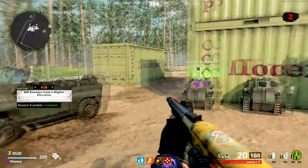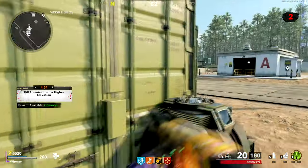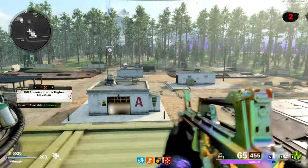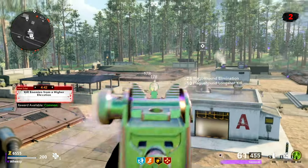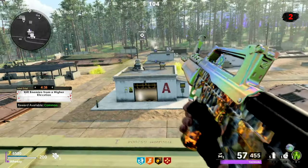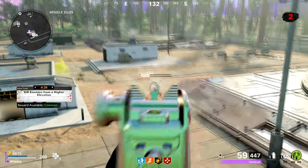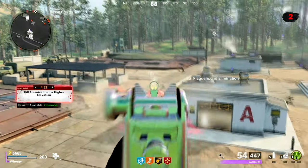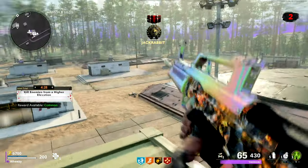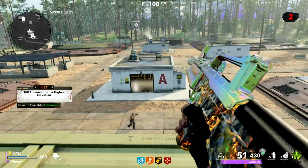The next one is to kill enemies from a higher elevation, which is exactly what it sounds like — you just have to be shooting down at enemies. It doesn't have to be dramatically down; you can be on top of a structure shooting down, or just up on a hill or slightly above the enemy. As always, keep an eye on the trial box and make sure it's lighting up red to show you're making progress.